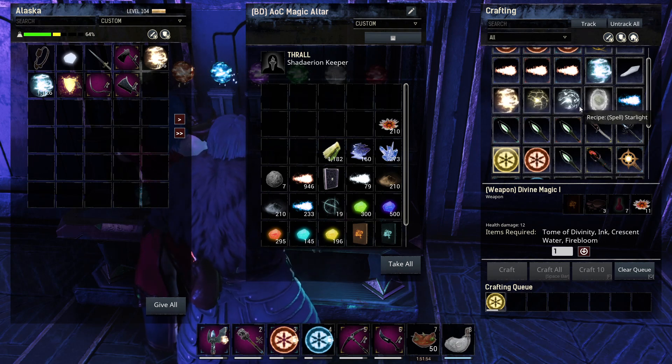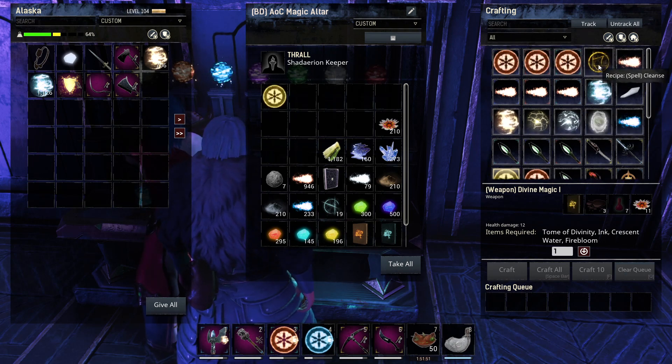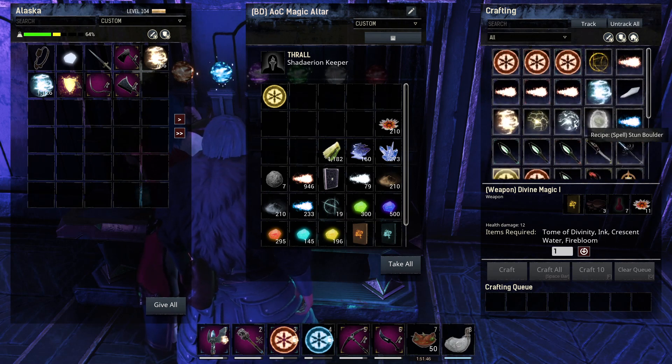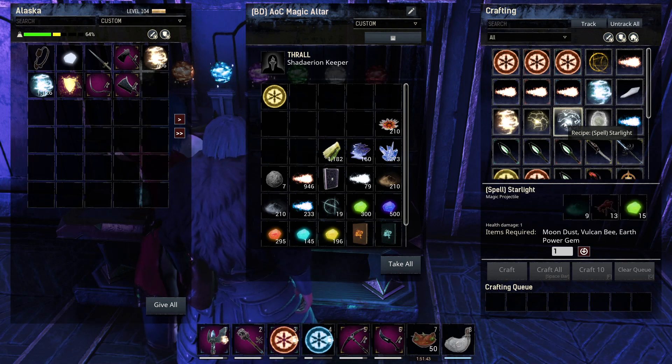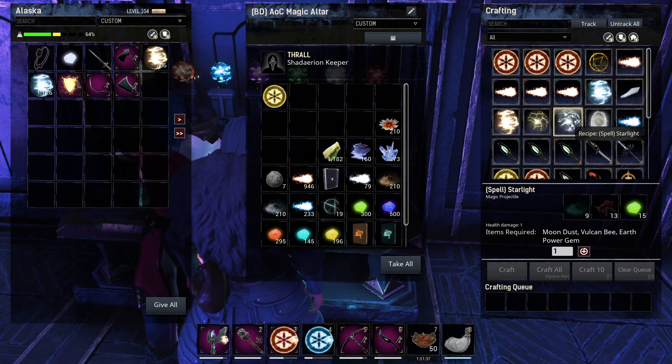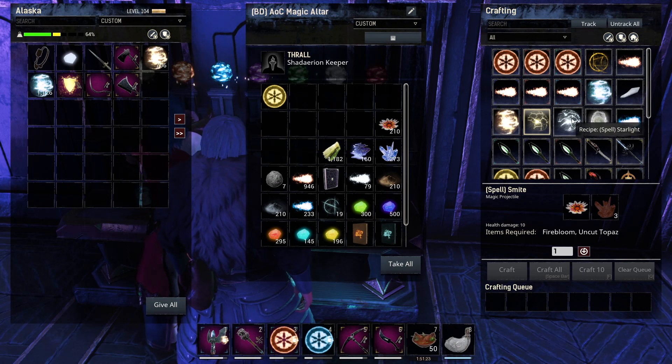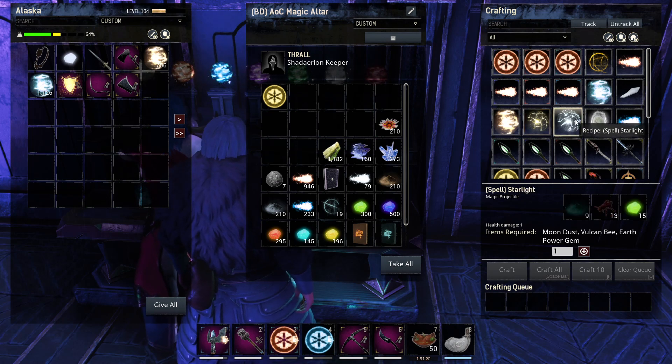Let's craft — inferno, cleanse... all we can make right now is cleanse, some starlight. What is that projectile? I don't need any projectiles. The cleanse — damage one, health damage zero — I don't think cleanse is the one we're looking for. It's called something else, not smite. I can't remember which one it is.